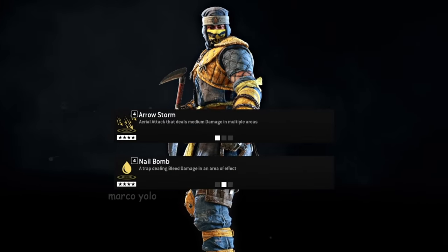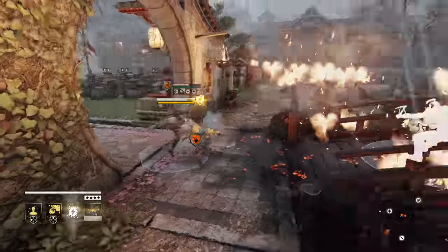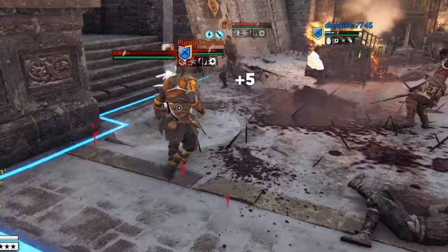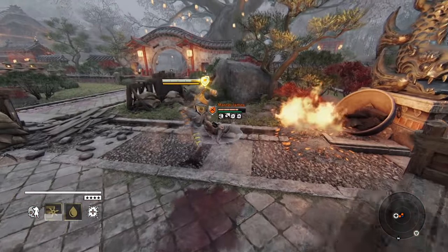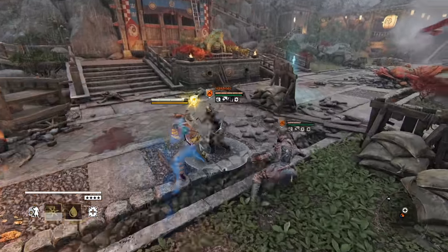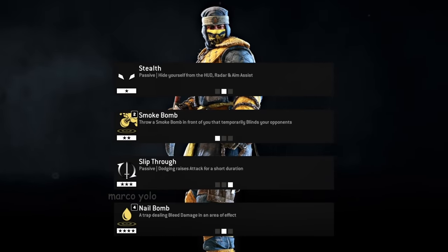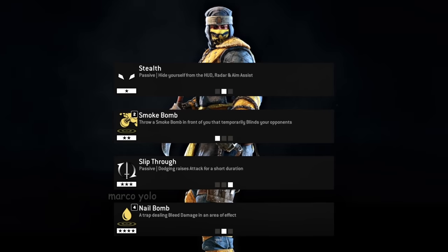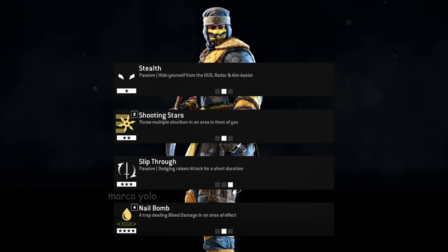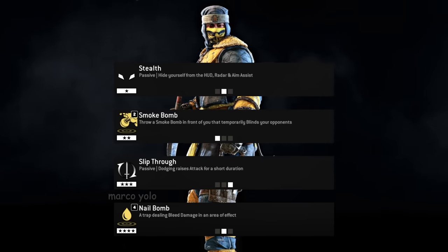Finally in Tier 4, we have Aerostorm, Nail Bomb, and Yamauba. Aerostorm is good for killing minions, and that's about it. Nail Bomb plants a grenade with shrapnel that causes a lot of bleeding damage. And Yamauba — the really weak vampire feat — heals you for a tiny amount for each hit you land. I like running Stealth, Smoke Bomb, Slipthru, and Nail Bomb. Stealth helps avoid ranged feats since you can't be targeted by them, Smoke Bomb can help turn the tide quickly in teamfights — although Shooting Stars' quick activation and wide range is good both offensively and when outnumbered. Slipthru makes the mixups out of dodges much more threatening, and Nail Bomb is the only good Tier 4 Shinobi has.